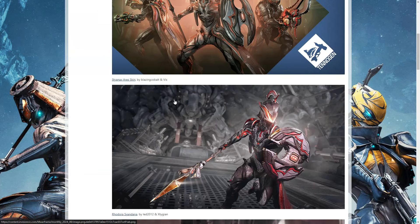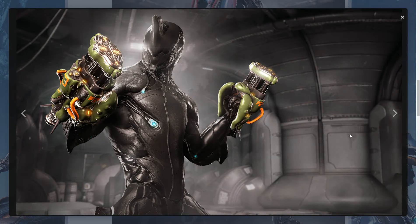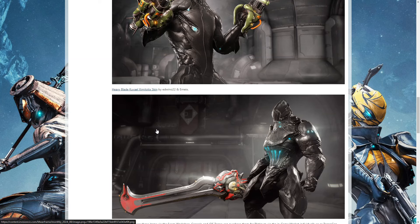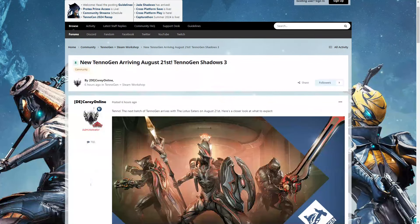Then we come to the elephant in the room: the Impactor fist skin. Every TennoGen round there is that one item where I always say the same thing — Digital Extremes should have just asked how much they wanted for the design and turned it into an actual weapon in the game, because that would have made an amazing punching weapon. But instead we get it as a skin that will go on any fist-style weapon, since it says fist skin — same as the heavy blade skin.